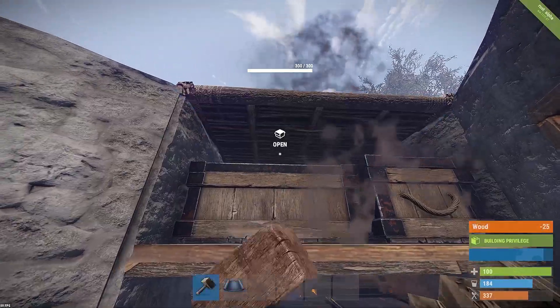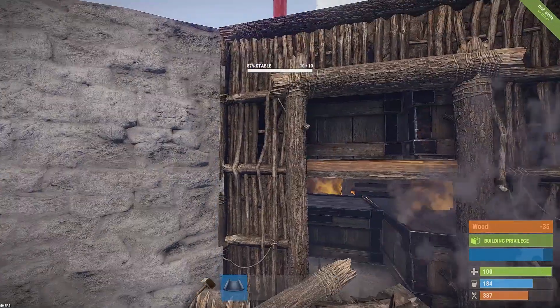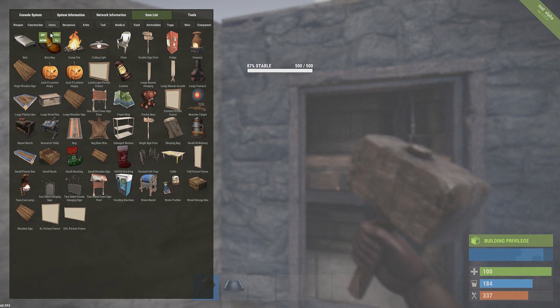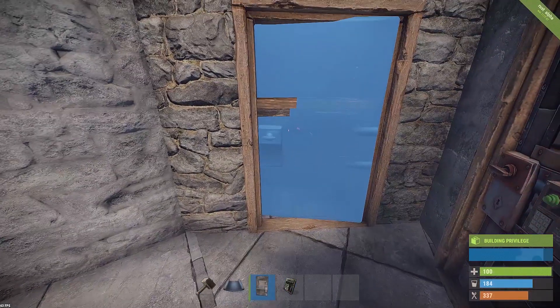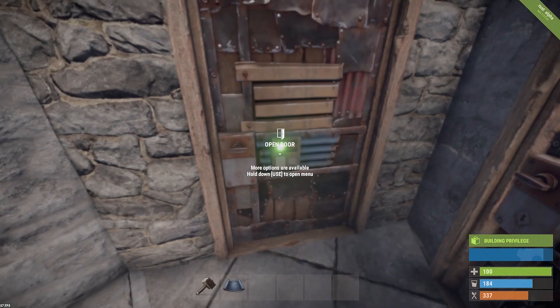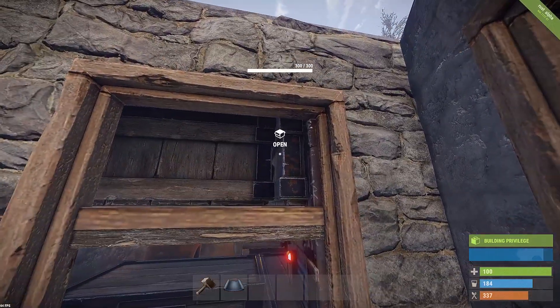If we try and get in there we can't get to the TC at all — that's exactly what you want. So we can go ahead and stone that up, add our door on here as soon as possible. Now this is all doable while playing early game on a live server. It is very risky to leave your roof open, but to be honest I've only really ever had an issue with that once, and that was quickly sorted out.